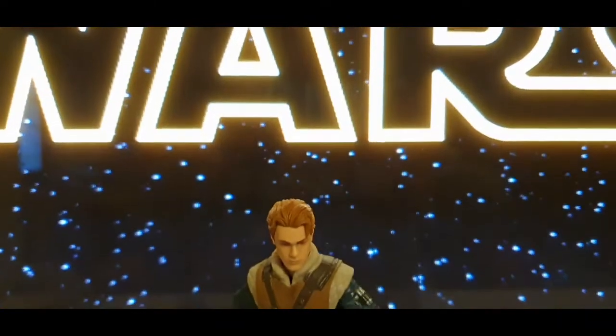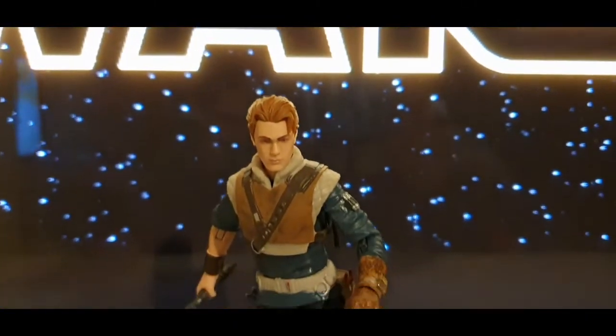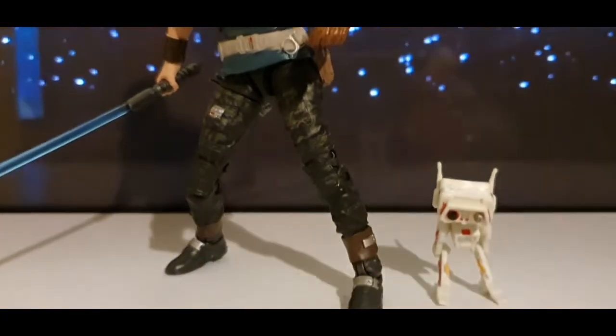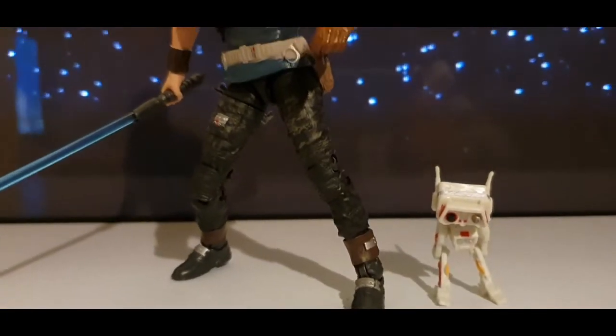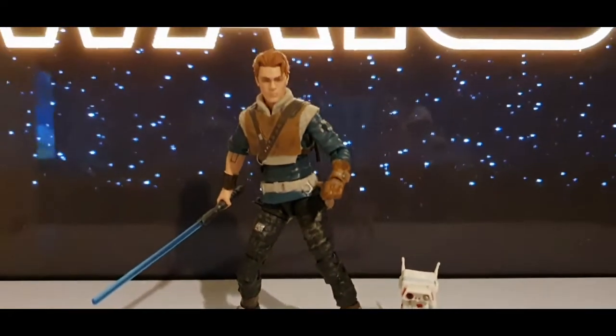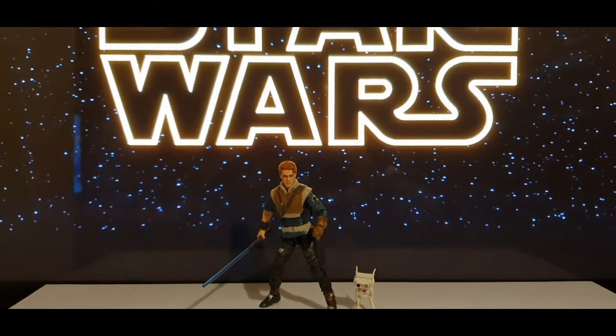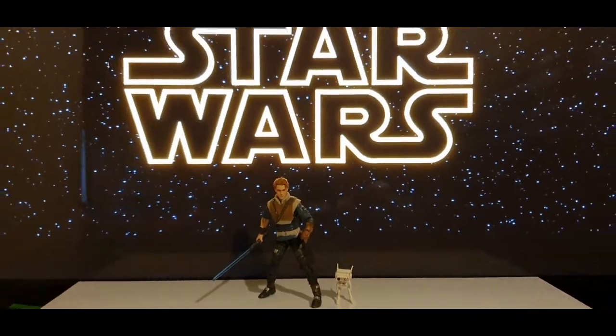Cal Kestis, a Jedi Padawan during the Clone Wars, narrowly escaped the horrors of Order 66 and was forced into hiding. Together with the explorer droid BD-1, he embarks on a journey to rebuild the Jedi Order while evading the terrifying Imperial Inquisitors.